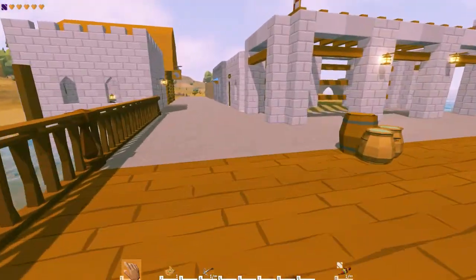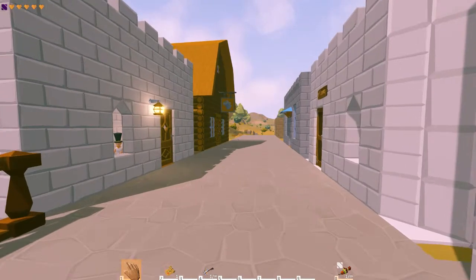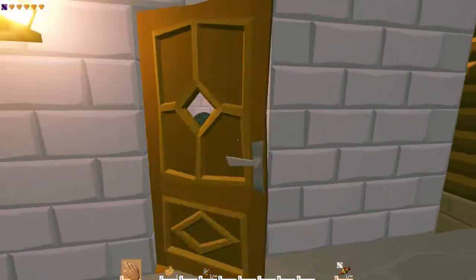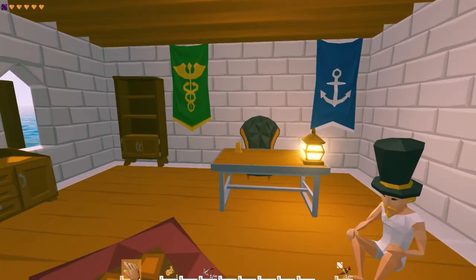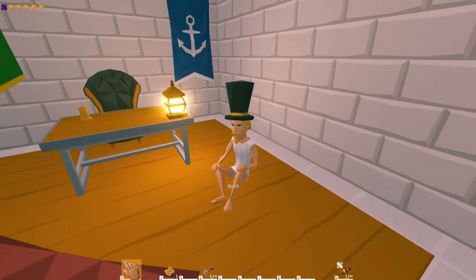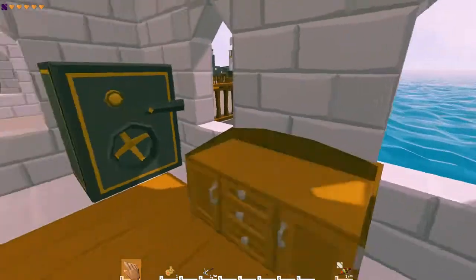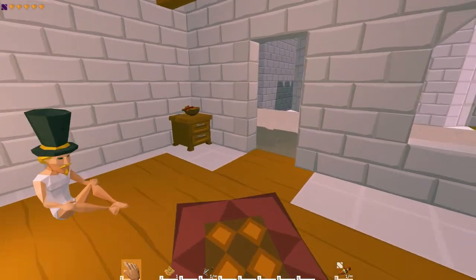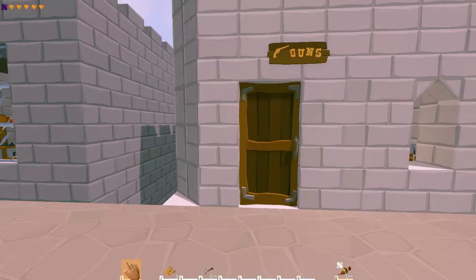Now moving on to the town. In the town I've added several things. First thing is a little naval office where you can buy your ship or have it commissioned to be built. I moved Jake in here because Jake was in a very unsafe position. In here you'll get your ship and some currency to go and get your stuff.